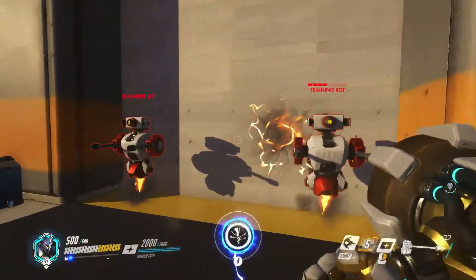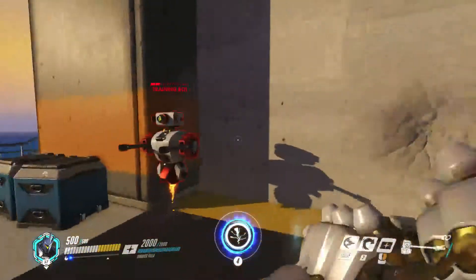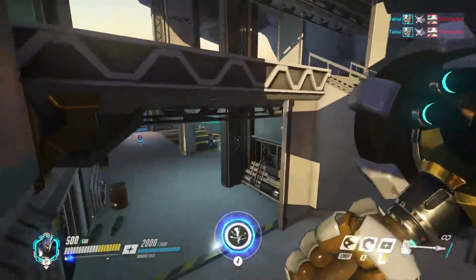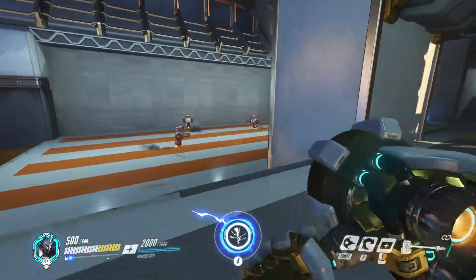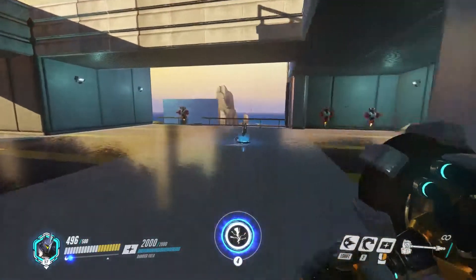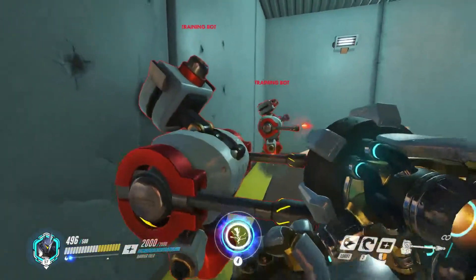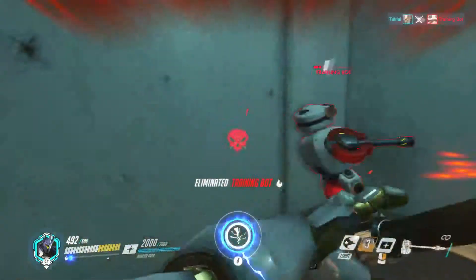His Fire Strike does a lot of damage. It stops on a single impact, I believe — I'll go ahead and get that checked out now. I want to see if his Fire Strike will go through enemies or if it'll just stop at the first person hit. A stationary target is probably better. So it did go through, because it did damage there and it did damage there. It'll go through to your enemies.